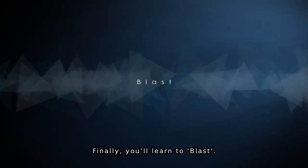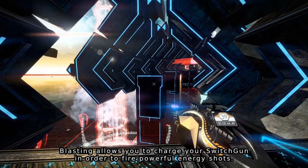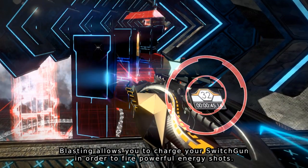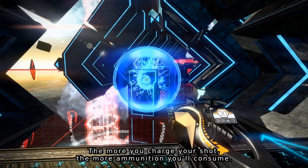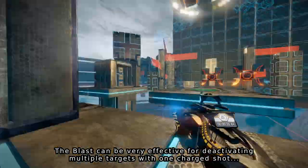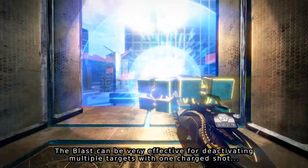Finally, you'll learn to blast. Blasting allows you to charge your switch gun in order to fire powerful energy shots. The more you charge your shot, the more ammunition you'll consume. The blast can be very effective for deactivating multiple targets with one charged shot.